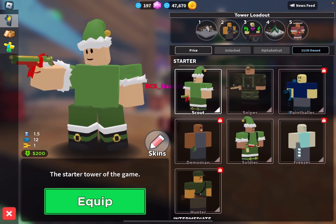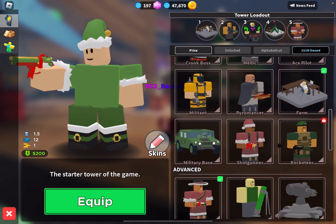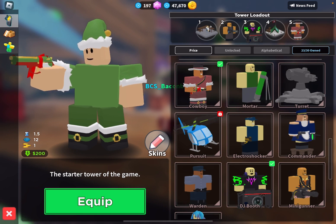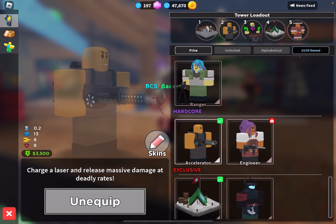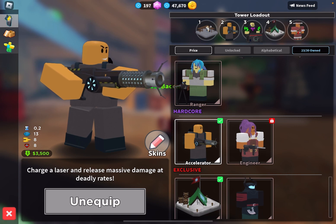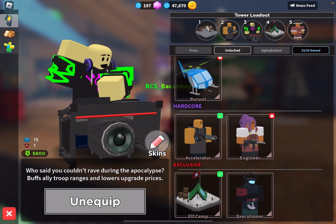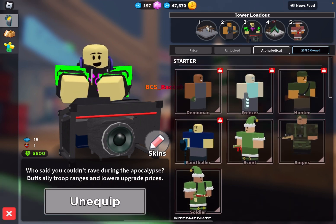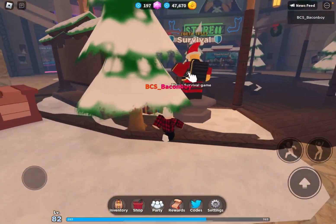Okay, I'm in my VIP server now. Let's do a solo and look at the skins. So here is the room/loadout UI — starter, intermediate, and advanced of course. The cowboy is my favorite, along with pursuit, mini gunner, DJ, wave commander, ranger, hardcore — hardcore is the best — engineer, accelerator, elf camp, and the executioner. Unlocked alphabetically: Dino Man, Freezer, APC. Let's go to solo.